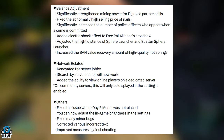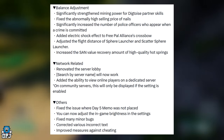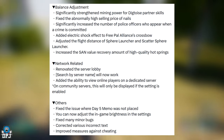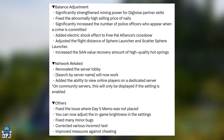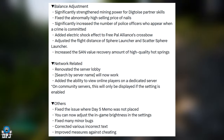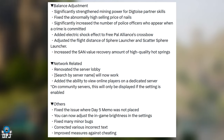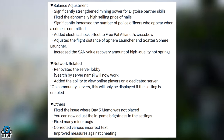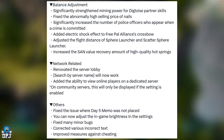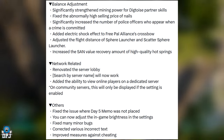Moving on to network-related changes: renovated the server lobby — search by server name will now work. Added the ability to view online players on a dedicated server; on community servers this will only display if the setting is enabled. Other fixes: fixed the issue where the Day 5 memo was not placed; you can now adjust in-game brightness in the settings; fixed many minor bugs; corrected various incorrect text; and improved measures against cheating — that's a big one.